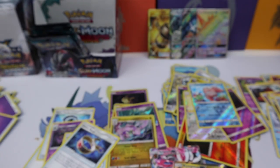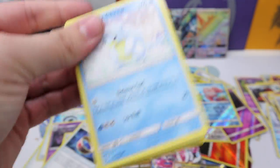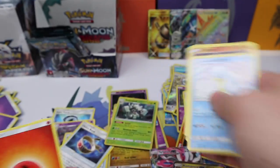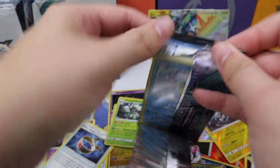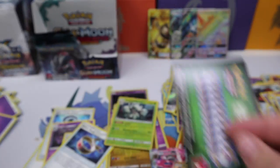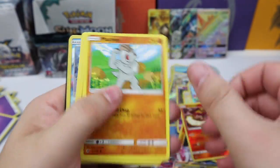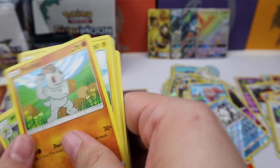That is probably going to be all that comes out of this box — we might get some more holos but oh man, two GX's in a row! Geodude reverse and a Gliscor holo rare. Coming down to the last packs — Turtonator reverse and Solgaleo rare. Vulpix reverse and a Rayquaza regular rare, Aqua Patch.